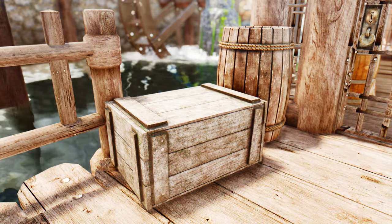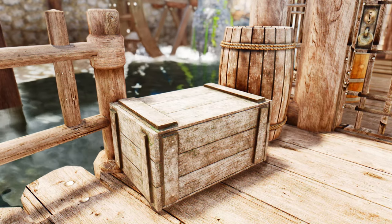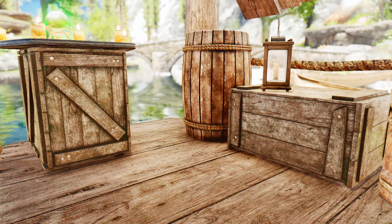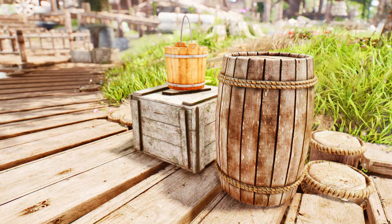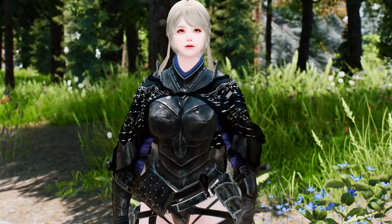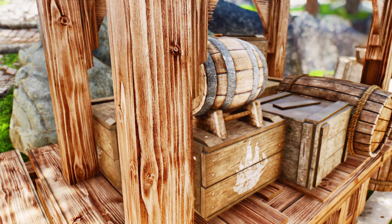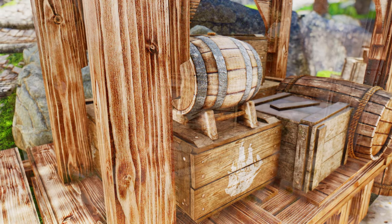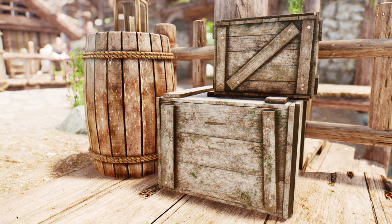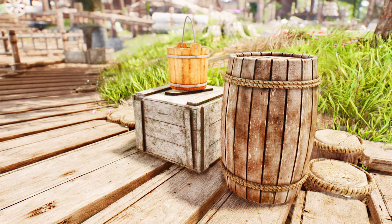The included ESP allows for seamless texture swapping with the weathered meshes, ensuring a consistent and immersive visual experience. There are no cell edits to interfere with your gameplay. It's an ESL-flagged plugin, meaning it won't take up precious load order slots. For those who want an even more comprehensive experience, LT Crates offers a patch for Dynamic Things Alternative Base Object Swapper, so you can fully integrate the mod into your game and enjoy the alternative crates with dynamic features.